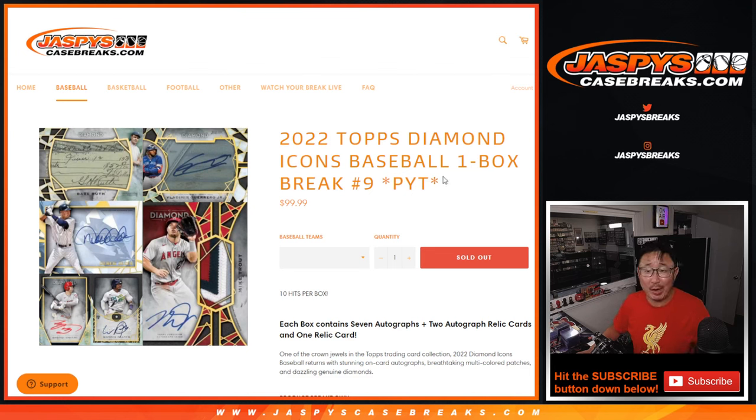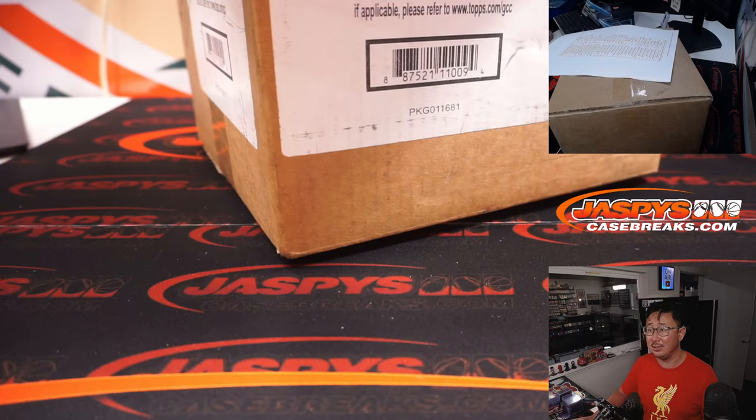Hi everybody, Joe for Jaspi's CaseBreaks.com. Here comes another one — 2022 Topps Diamond Icons Baseball. Love this stuff. One box, pick your team, number nine. And number nine is from a fresh case. There it is.